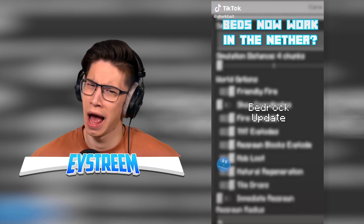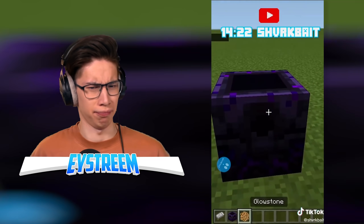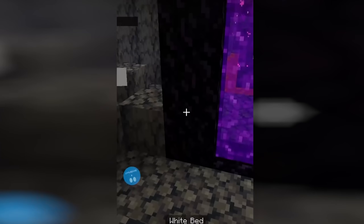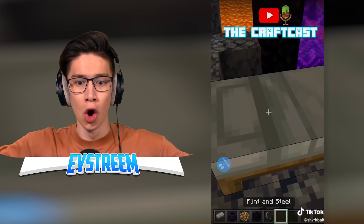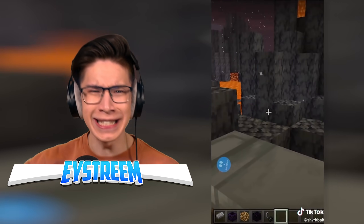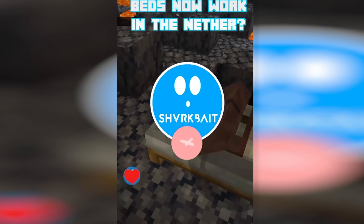In the new Bedrock update 1.17.13, they've added a new game rule called 'Respawn Blocks Explode.' When you turn it off, normally if you get a respawn anchor you can place some glowstone inside and it'll go boom and explode. Likewise if you went to the nether with a bed — how come it didn't explode? It's because of the game rule. That's what happens in the end where it's really cursed. How can a villager sleep in a bed in the nether? That is not allowed — that is illegal, Minecraft.